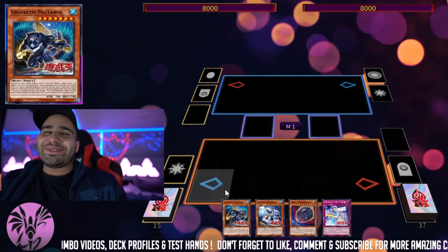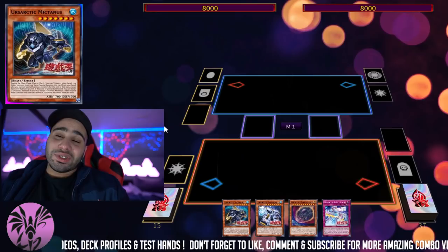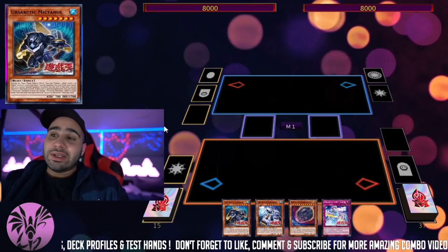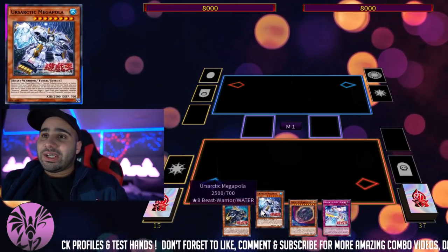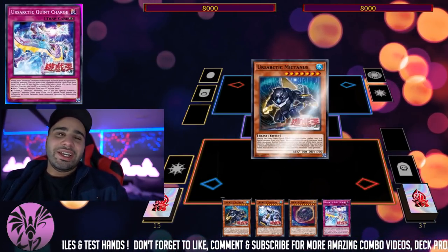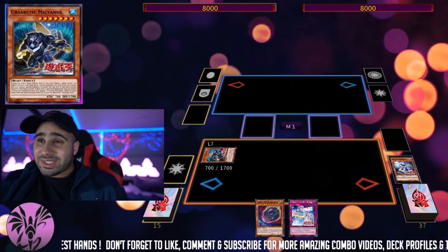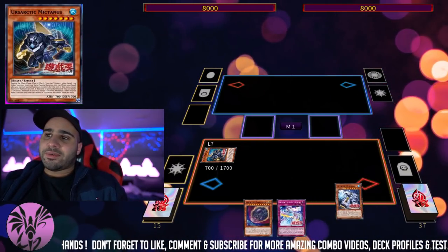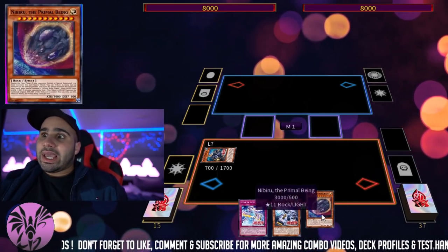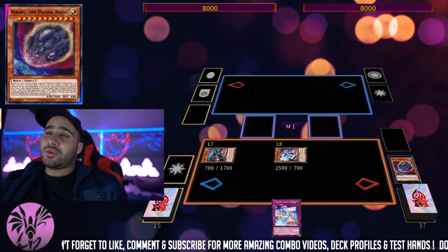Their names are actually hilarious — McTainus, McPooler — it's really hard to take them seriously. They're bears, polar bears, so they have to be Canadian; all they're missing is maple syrup. Anyway, now I'm pitching the level 8 to summon the level 7, which is the recycling back from the graveyard to hand. And Nibiru is more than a hand trap — it's also fuel for your Earth Ursarctic monsters.